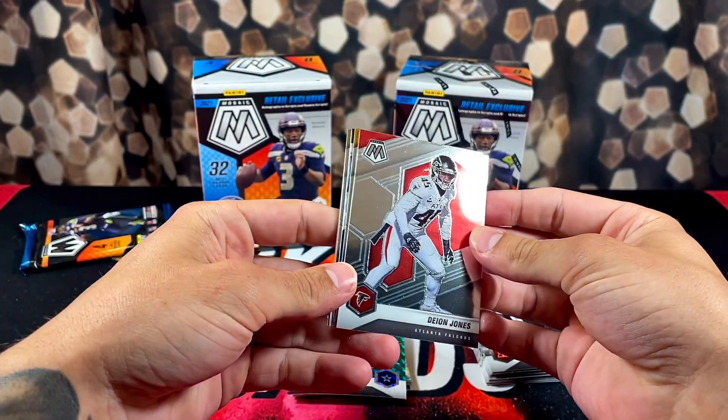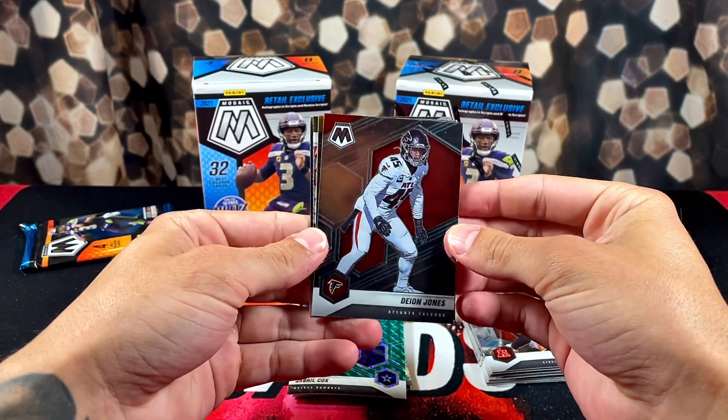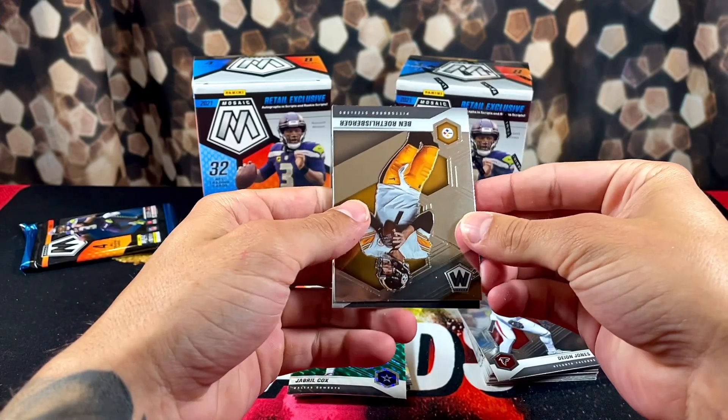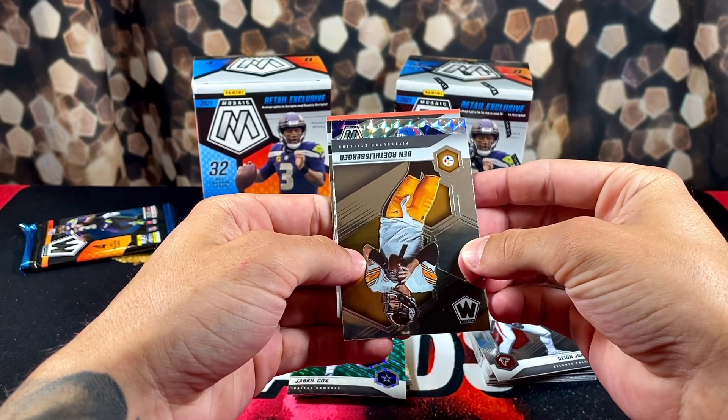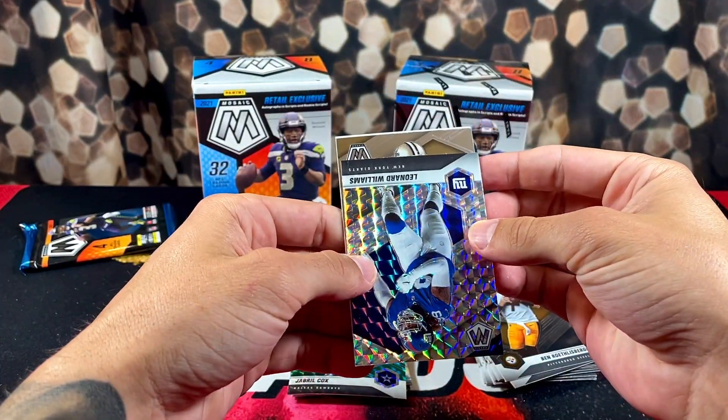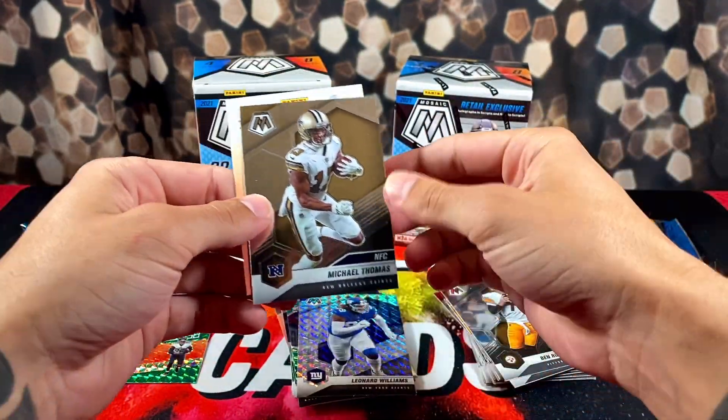And we got a silver — that Mosaic silver. We have Deon Jones, Big Ben — it's for the Giants — Leonard Williams Mosaic, and Michael Thomas on the back.